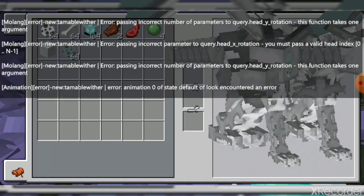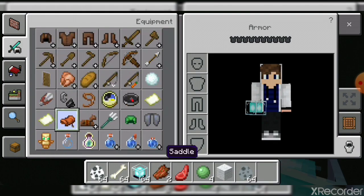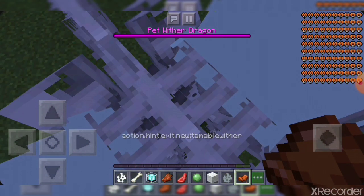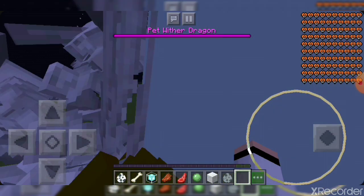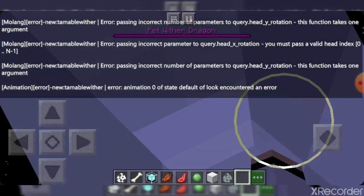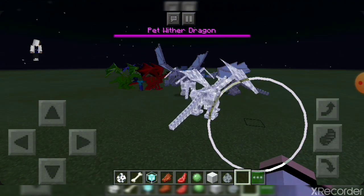See what I mean guys — it puts a bunch of error commands on the screen when I want to ride it. Did I accidentally hit something? So you guys get the point. The wither dragon is a freaking epic boy.